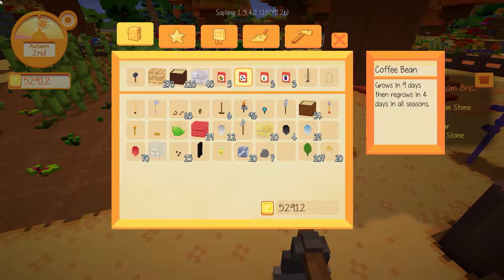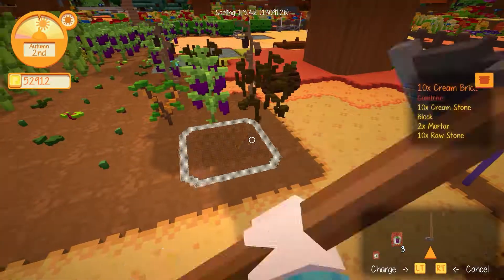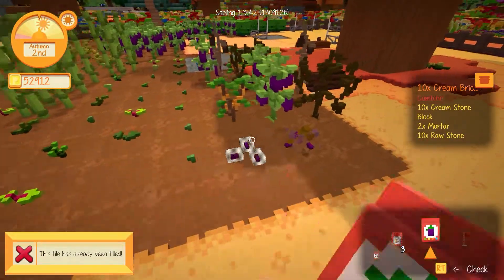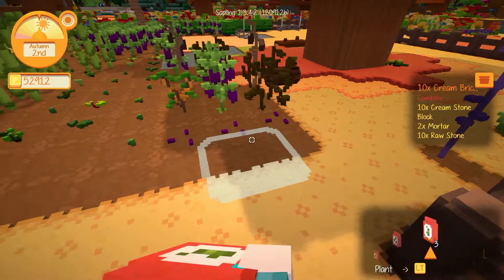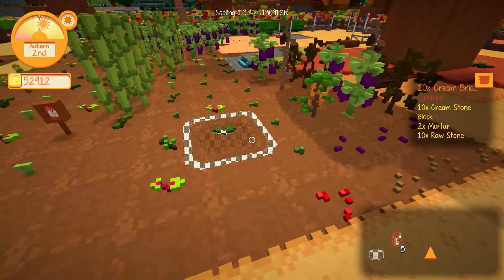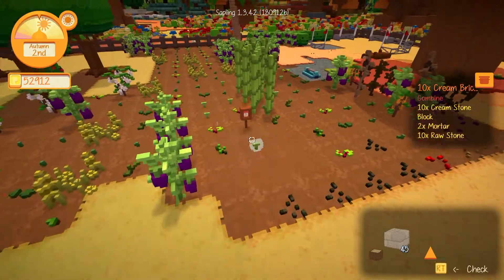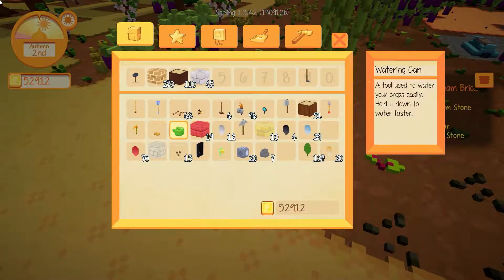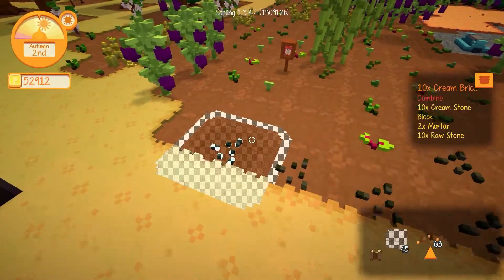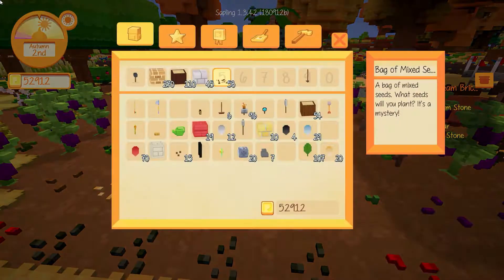Grows nine days in summer and autumn — all seasons! Okay, it grows in nine days then regrows in four days. Let's plant away! As I brandish my — get out of here you rotten kids! Oh, I'm gonna get you — there we go. It's shocking how little five spaces actually is. Okay, that was all for that. Let's put down some random seeds now — random seeds, see what you're gonna get.